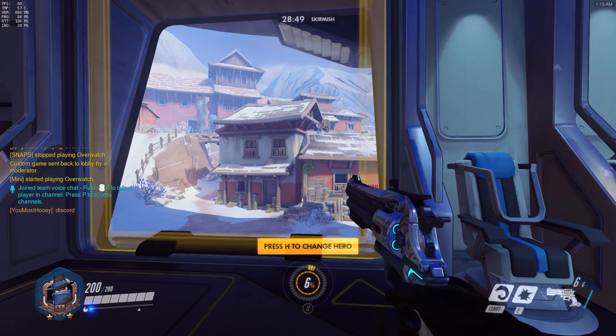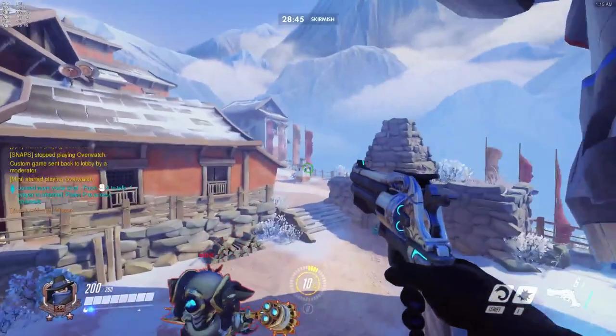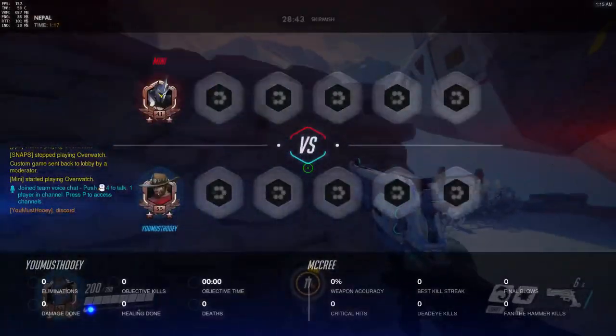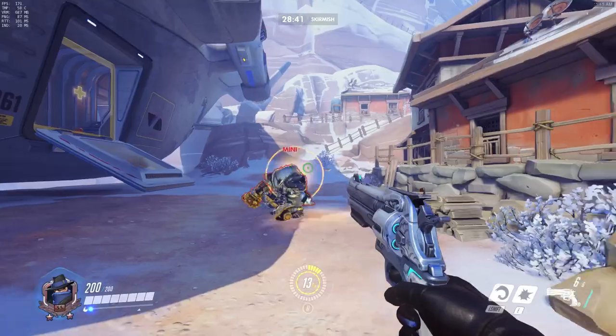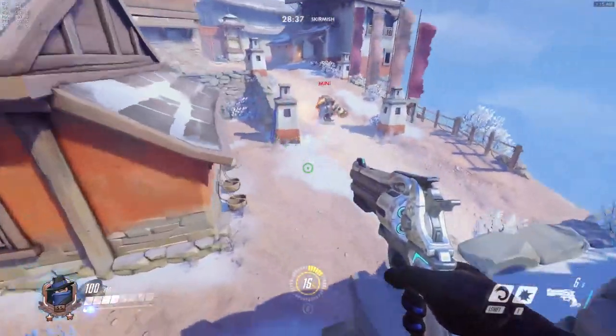Learning how to do so will allow you to set up certain plays with your team, such as coordinating bursts when stunning your Reinhardt, or even coordinating your friendly Reinhardt's Earth Shatter to Earth Shatter right as you stun them, which is a very common and also very powerful combo to use in competitive.